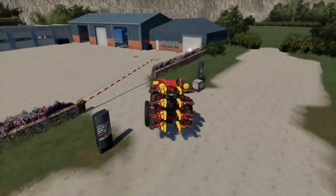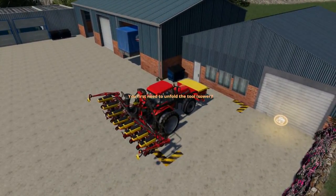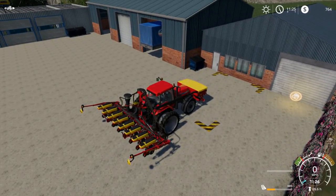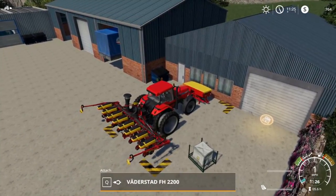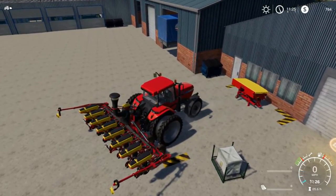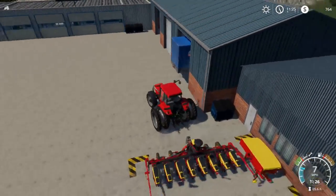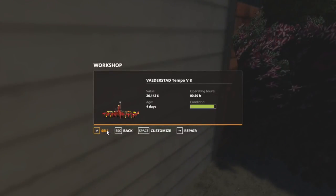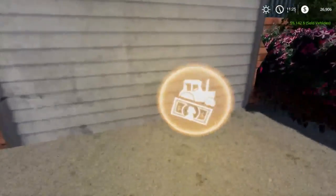And we'll take this down to the shop and sell it, and we'll bring the new one home. Okay, so we're pulling in here. We're going to unfold it, drop the front one down. And actually we do have some seed left in it, so we'll go and fold that — that's the front one. And we'll spin around and hook the back one. I forgot to dump the seed pallet at the house, but that's fine because we can dump it here. And we will sell those two things — so 26,000. And that we can't sell; let's push it out of the way.